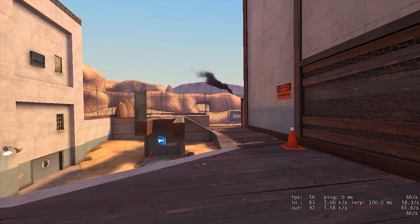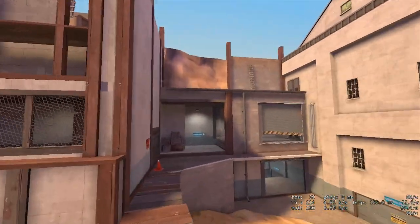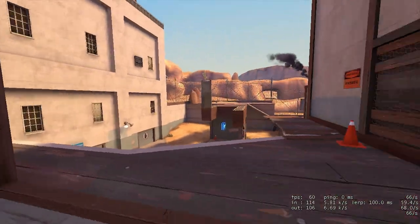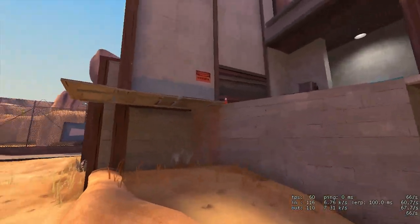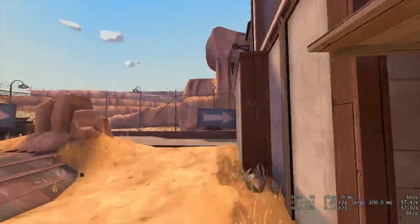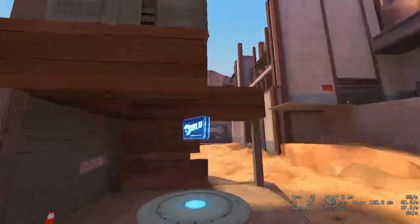I usually just play with an FPS config, so the lighting is kind of weird — I've never actually seen this map with nice lighting. Anyway, this is top balcony. As you drop down, you get to the second point, and you have rock and then point.